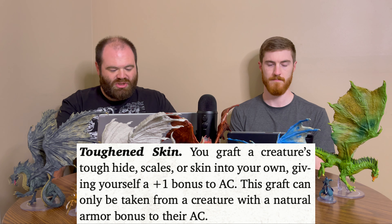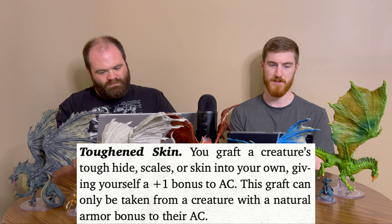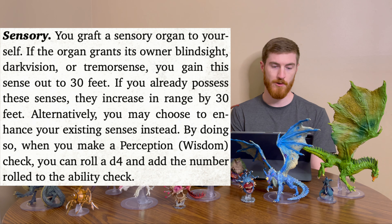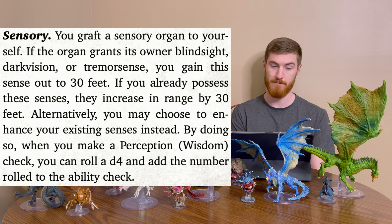Tough Skin lets you graft a creature's tough hide, scales, or skin, giving you a +1 bonus to AC. This graft can only be taken from a creature with a natural armor bonus to their AC — your DM can check the monster stat block for that. The Sensory graft lets you attach a sensory organ — if it grants blindsight, darkvision, or tremorsense, you gain that sense out to 30 feet. If you already have those senses, they increase by 30 feet. Alternatively, you can enhance existing senses to add a d4 to all Perception checks — essentially Guidance on Perception.